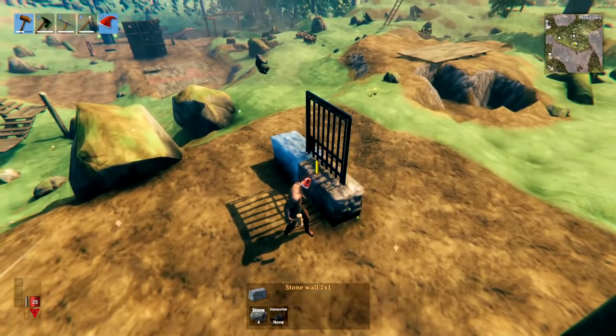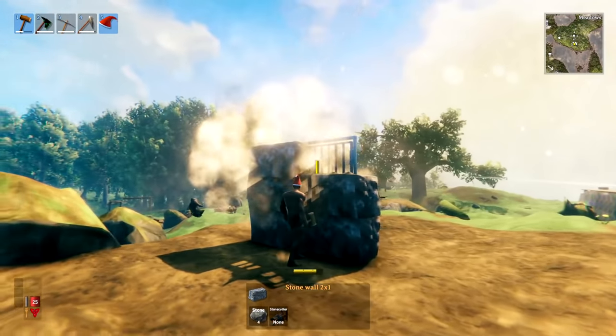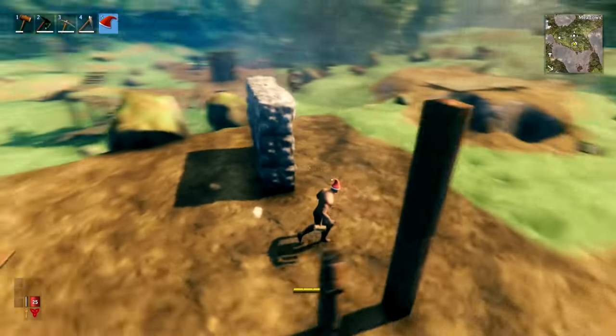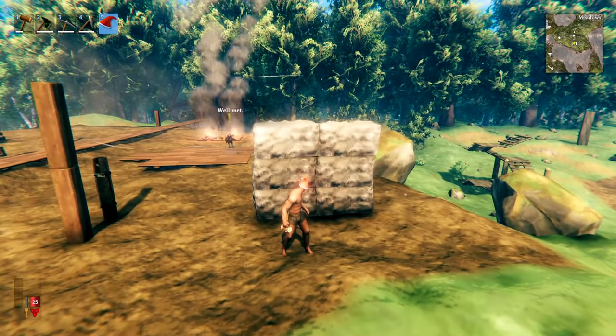You can hide iron gates inside stone walls as you're building — once the wall is complete they'll be completely hidden. This actually reinforces the wall and makes it incredibly strong, so if you want to go really tall from the ground up, this is a great method.